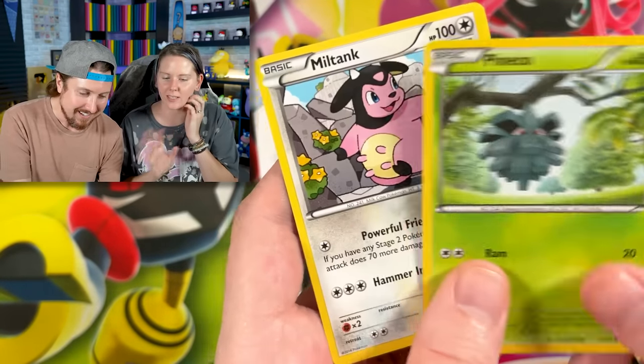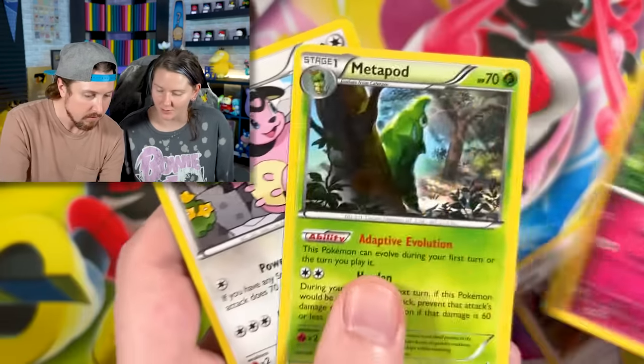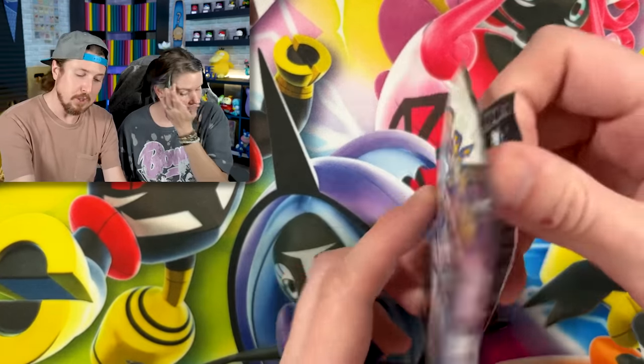He held on to the good ones hopefully. These are XY era right here — look at this, they're really cute. Nice XY era — oh, that's Flashfire. And we got Miltank. But no shiny Pokemon — no shiny Pokemon. So you did not have any shiny Pokemon sitting in your closet, except for maybe this booster pack.